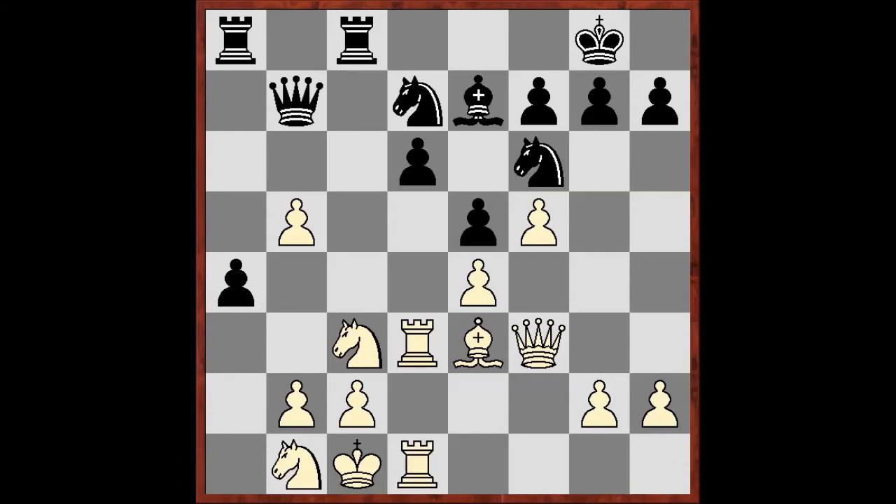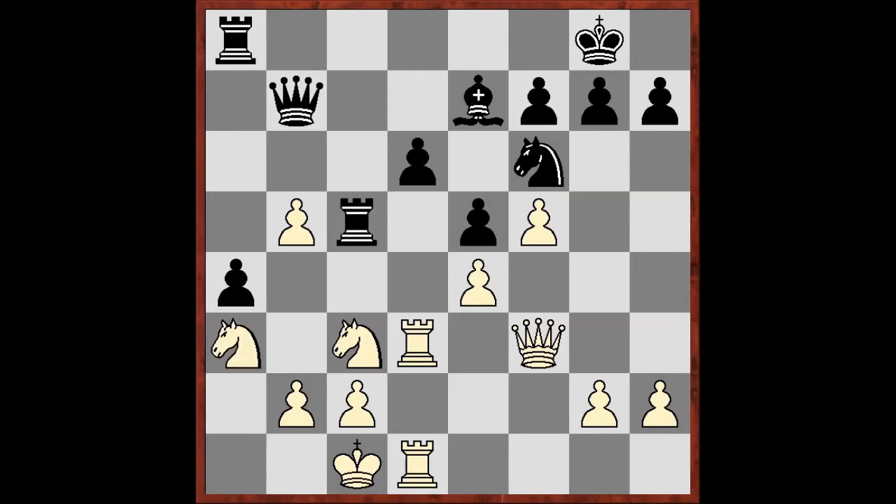Now Black can't play a3 because after just takes it leads to nothing. So they play Nbd7, Rhd1, Nc5, takes, takes, Ne3. And now the overprotection is completed. It's clear that White has all the benefits in their position, and even more — they also take control of the d5 square and will play Nd5.